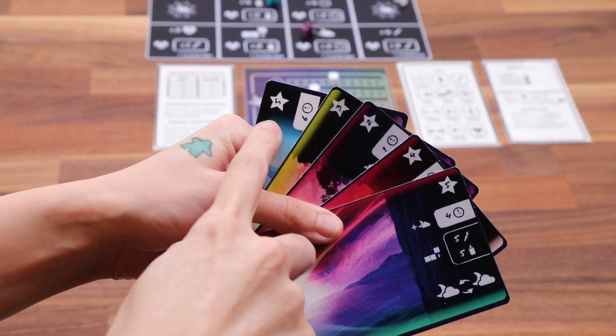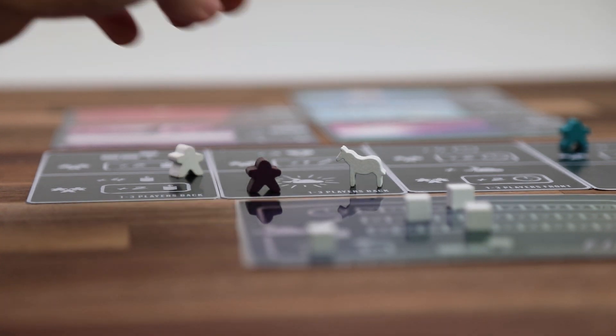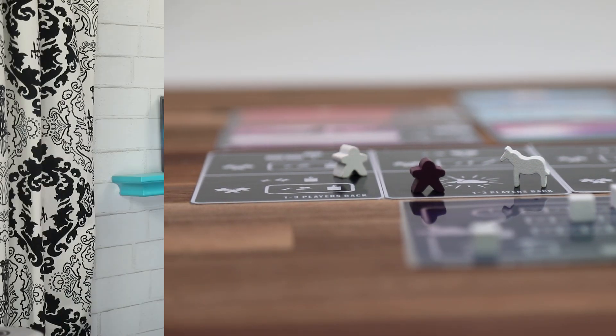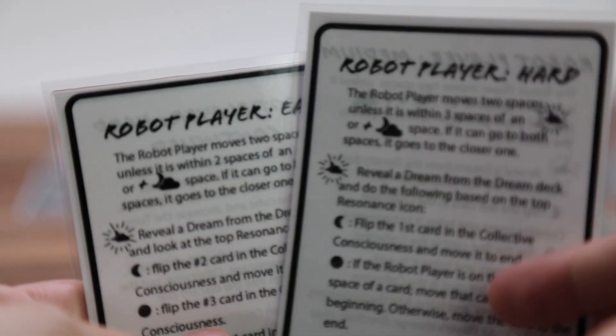Once you've played the base game a few times, there's also a troubled night mode. You can add in the nightmare, who moves between the players messing up the collective consciousness and creating havoc anywhere they travel. There are three levels of difficulty to the nightmare, so see if you can still achieve your goal while fighting off the notorious nightmare. There's also a robot player to play against, either solo or added into the multiplayer game, with three levels of difficulty as well. Only the best engineers can win against the most difficult robot player.